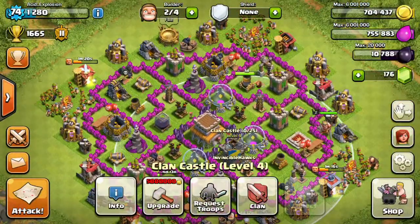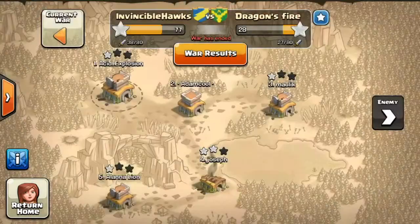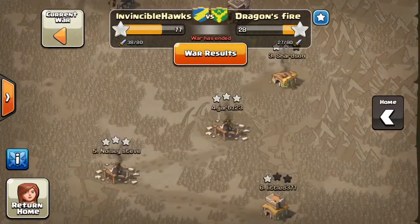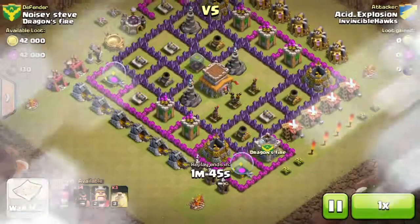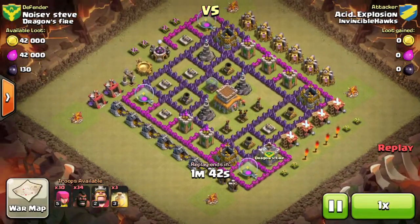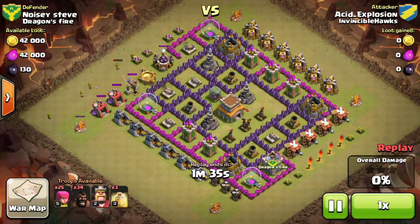Wizards, giants, goblins, archers, and barbarians are all level five. This attack is from our last clan war. My first attack was a fail, which is a bummer, but this attack was a three star with level one hog riders. This is basically just a low level hog rider attack, but I still thought it was a pretty cool video because generally you don't see a lot of people doing hog rider attacks at low levels since they're not very strong.